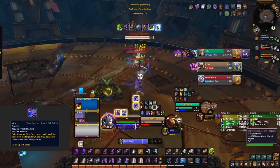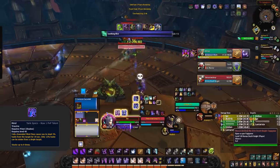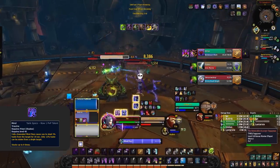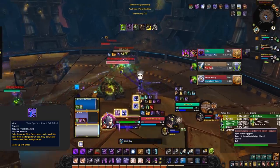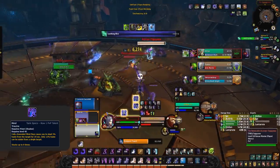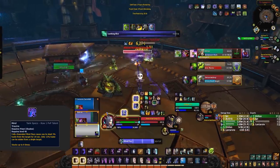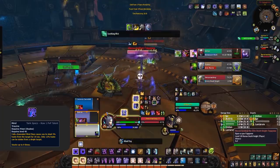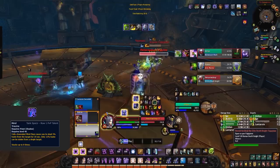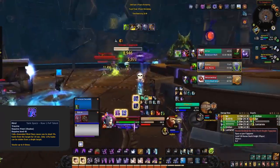So if you see a Priest playing Mind Trauma — which can be identified by the buff on the Priest, the debuff on you, or the fact that they're channeling a full Mind Flay — it means one thing: you cannot allow this to stack. Put any form of CC on the Priest to force them to drop the stacks, or use Line of Sight or Interrupts to force them to drop stacks. However you do it, make sure the Priest is unable to maintain stacks, and trust me — you're going to be reducing their damage and increasing your own by a lot.